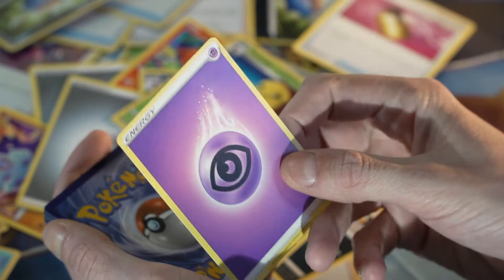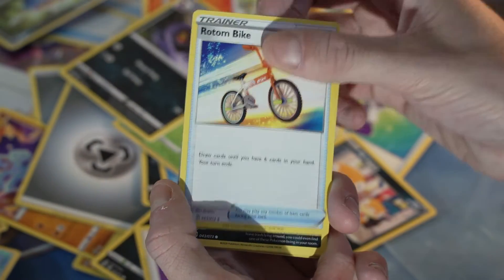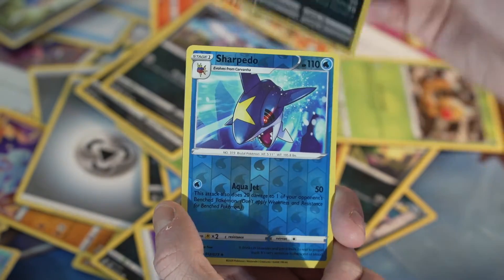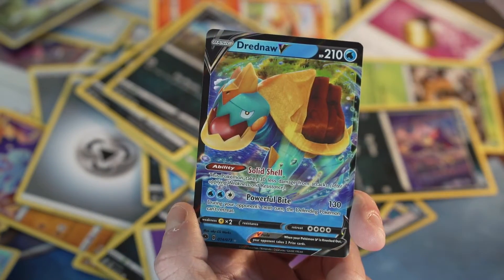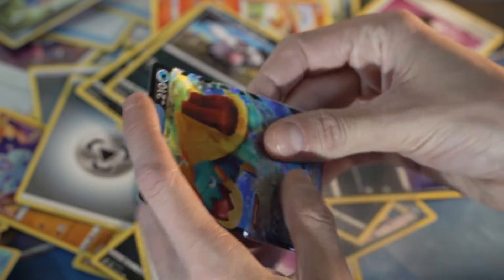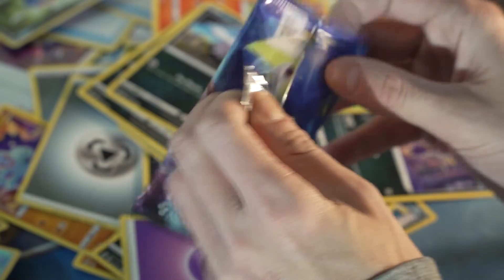Victini, Arbok, Rotom Bike, Trubbish, Roly-Coly, Galarian Zigzagoon, Weedle, Purrloin — Sharpedo is our reverse, and on the back is a Dreadnaut V. You made an appearance again, dude — twice in a row on double boxes. It's a hit though, it's something.